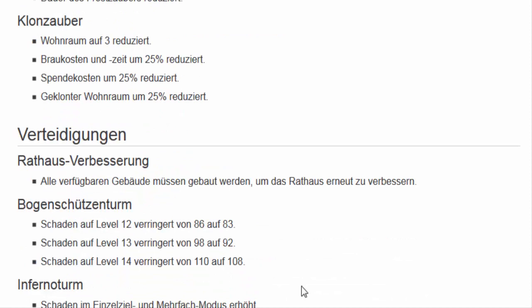Was für mich das Wesentliche ist — lest mal hier durch: Alle verfügbaren Gebäude müssen gebaut werden, um das Rathaus erneut zu verbessern. Geile Kiste, oder? Bist du also Rathaus 11 und hast noch alles auf Rathaus 8 Level, nützt dir das nicht. Da musst du Rathaus 9 Level machen, 10 Level machen, 11 Level machen, bevor du dann Rathaus 12 updaten kannst. Ich finde das klasse, weil diese ganzen Rusher gehen einem so auf den Sack. Die hatten ja auch im Clan-Krieg einen gewaltigen Vorteil, weil die hatten Wahnsinnstruppen mit weniger Kosten. Und dementsprechend war das vom Matchmaking her totaler Schwachsinn.